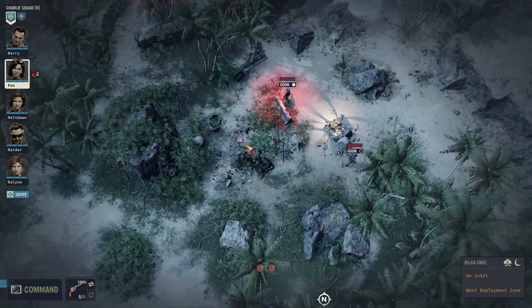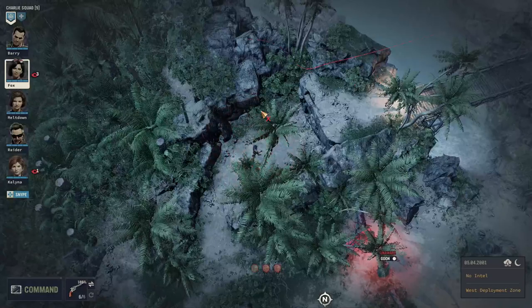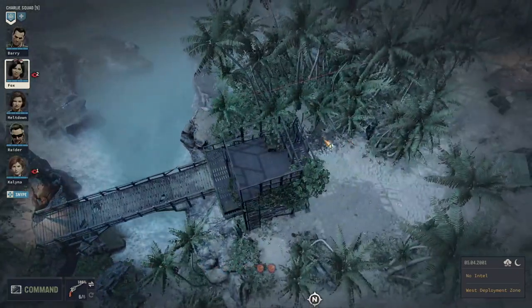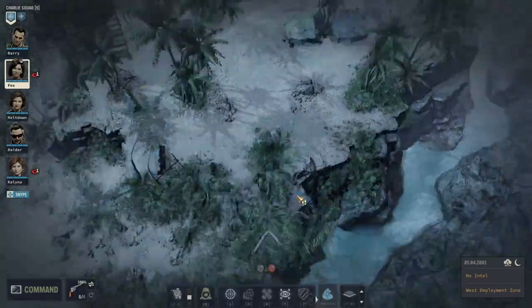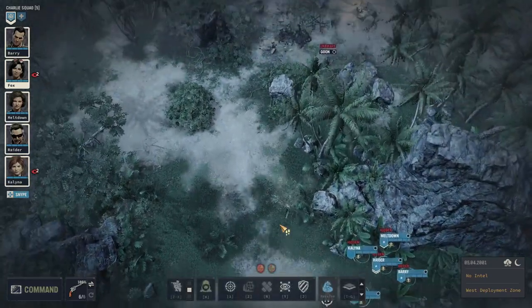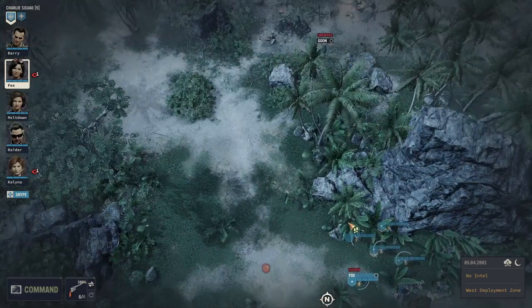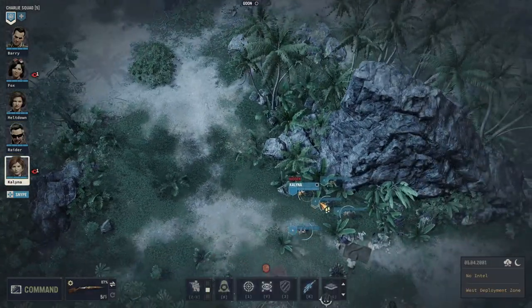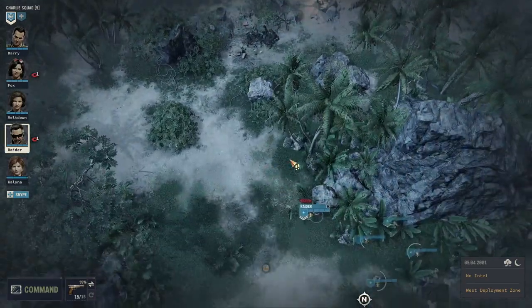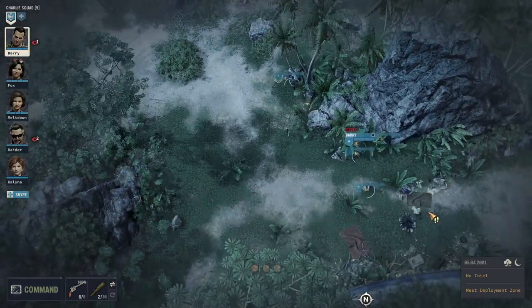We're going to take the combat from this direction. We're trying to take out these two guys as quickly as possible and force the rest of the enemy towards us. After that, we're going to take the enemy outpost behind there. To get all that done well, we want to get as close as possible. I'm leaving Kalina behind for now — I want to resolve this fight with handguns as much as possible.